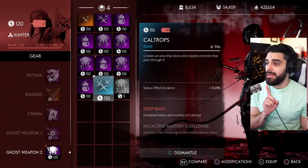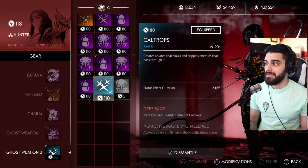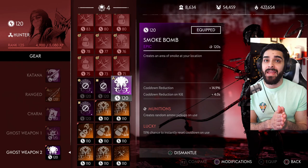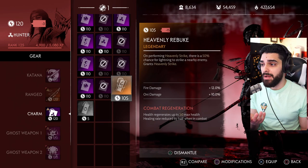If you have a high-level piece at 110 and something else at 95, your Ki level will be averaged out from lowest to highest. As you can see, my Ki level is 120. If I equip these caltrops at 110 it shows negative two — dropping my Ki to 118. To raise your Ki level, you need higher level items and to re-roll them.